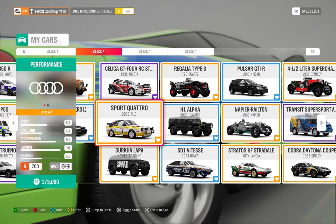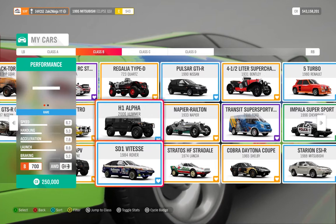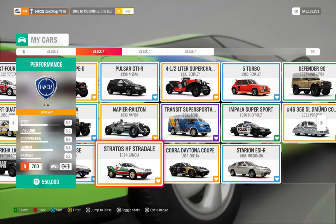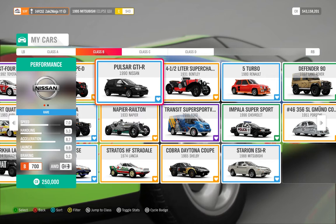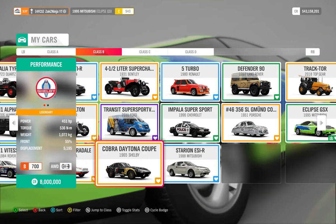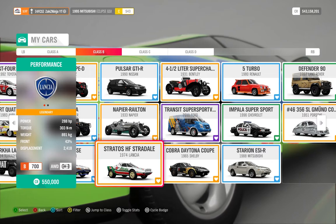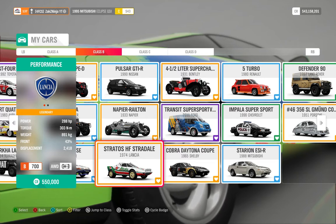My Celica build works well at 5.3 handling. The Quattro is on a bit more but it's generally OP because of its gearbox, so it makes up for that — it's basically free handling with a Quattro. My Rover, Stratos, Railton, and Pulsar are all really good builds. The Cobo is quite OP with less handling but ridiculous speed — around 400 horsepower in B class compared to the heavier Railton.